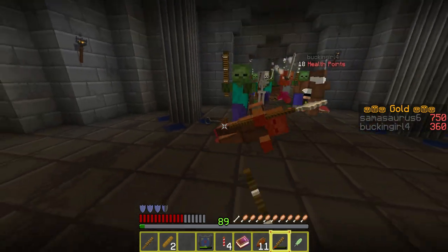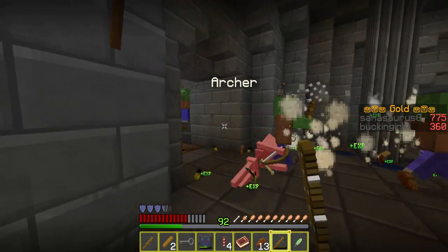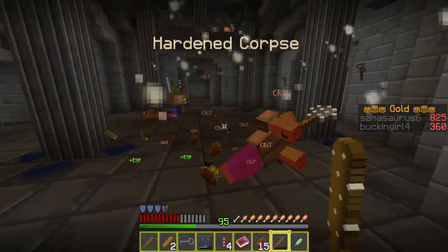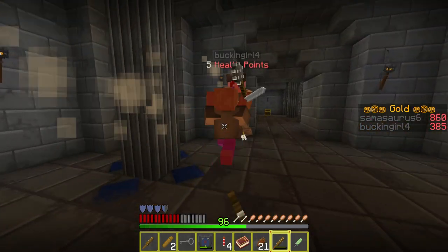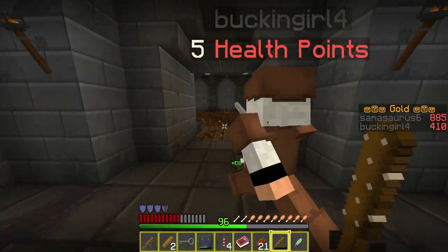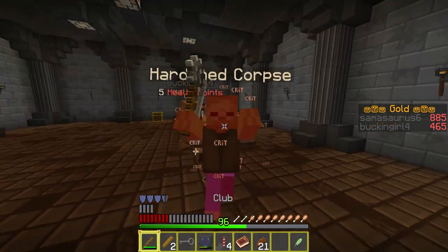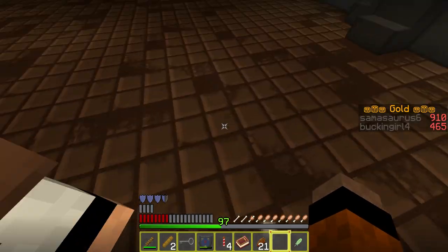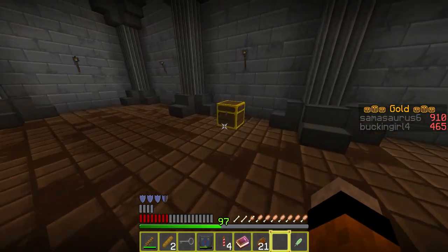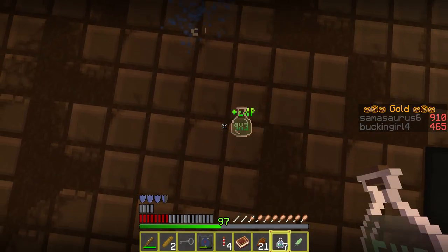Oh yeah, that's the gatekeeper you can see in front of me — he drops the key. So we now have the key for the next dungeon. Oh no, my club broke. Yeah, it broke. XP!